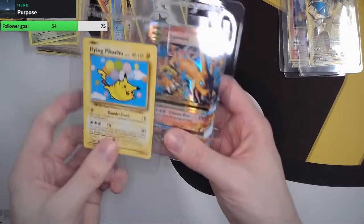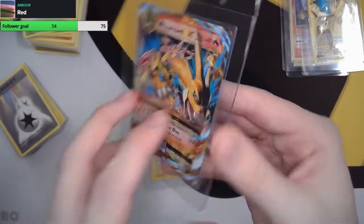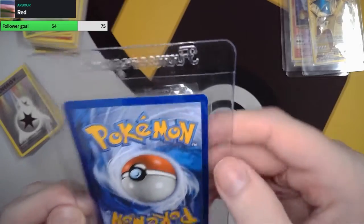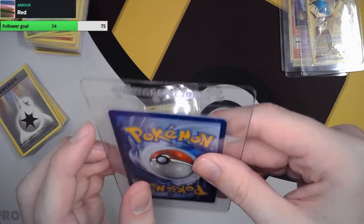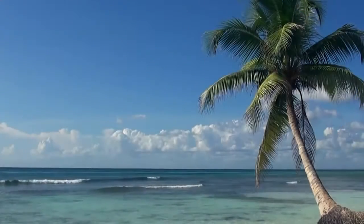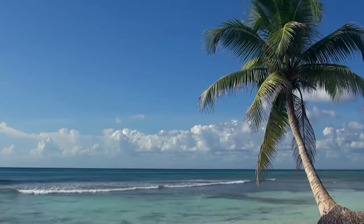These two pulls are pretty good out of four packs. Not bad. I just wish it was in better condition — maybe I'm just being very critical of it, but I just feel like the edging's just a bit messed up there, and a bit along the top there. Anyway, I'm gonna head off now. Thank you for hanging out and watching that — that was pretty good for four packs, especially with the Mega Charizard. I'll see you next time. Bye bye.